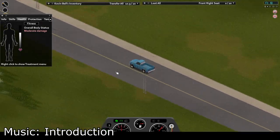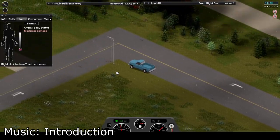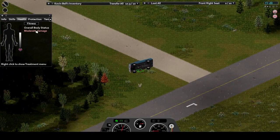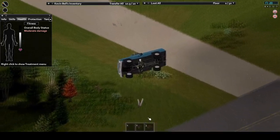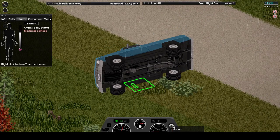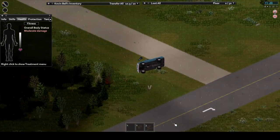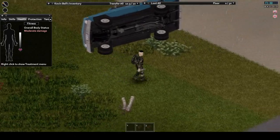Hello everyone, today we're going to the hood in Zomboid — and no, I don't mean downtown Louisville. Today we are covering mechanics and discussing all we can about cars. We're going to learn about what you need to strip a car down to parts, how to do it, what will benefit you in your quest for a car, including where to find them. Before we start, I'd like to ask for your support with a like, tell me what you enjoy, share your Zomboid experiences, and subscribe for more content. Now let's drive on.